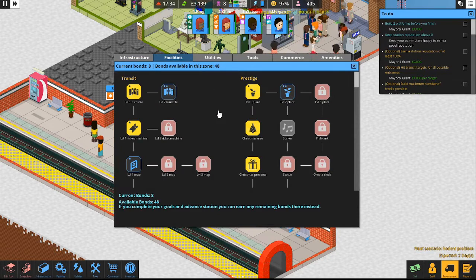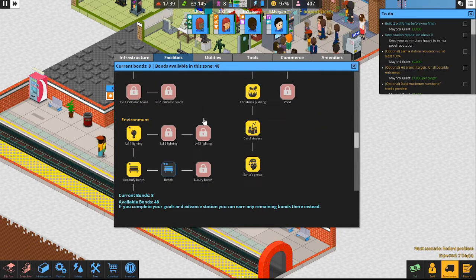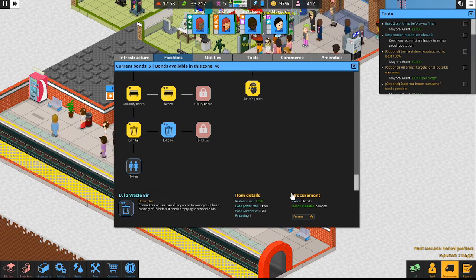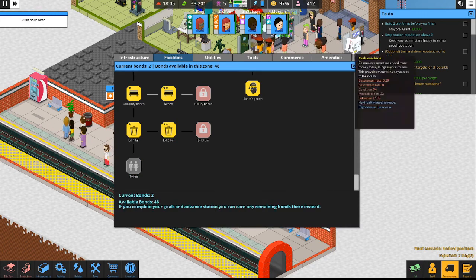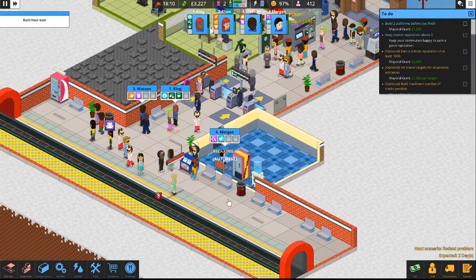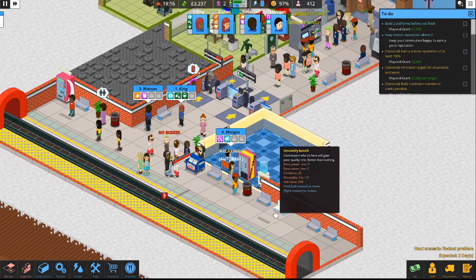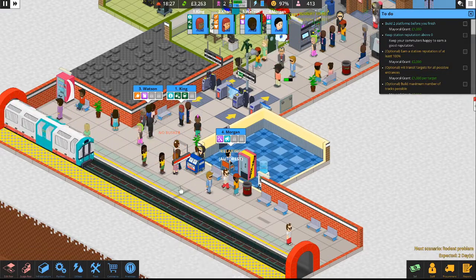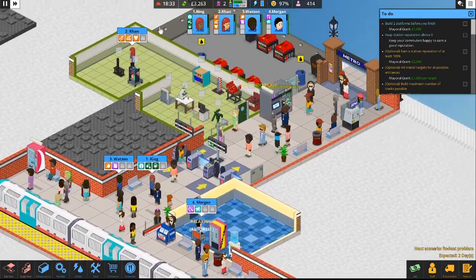We still got eight bonds. Let's go ahead and get the improved bench — ooh, three bonds, that's fine. And the improved trash can as well. Next time it's night we'll go ahead and sell off all the benches and trash cans and replace those with nice new improved items.